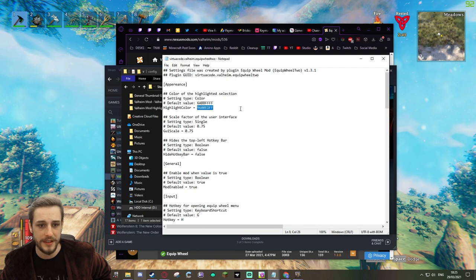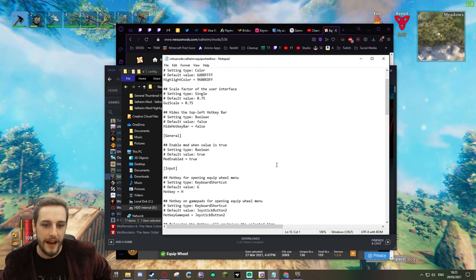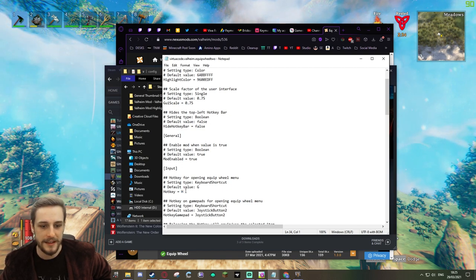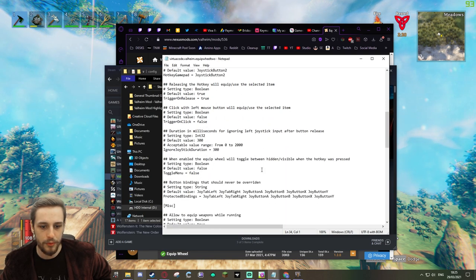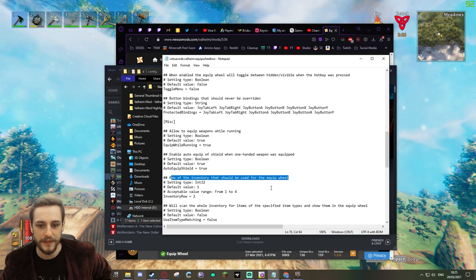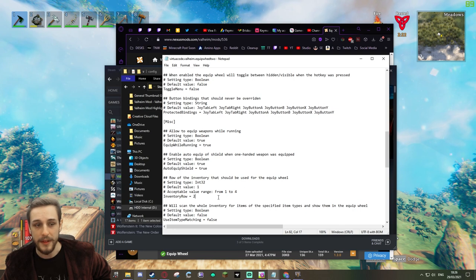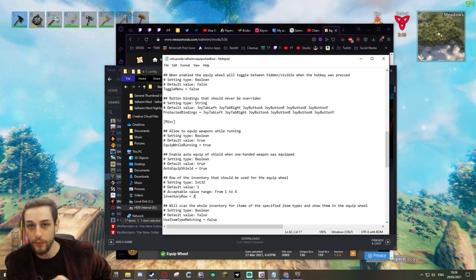One thing I did change was the highlight color, just for fun — why not? We've also changed the hotkey, so they both would have been G by default. In this case, this is now H. And we've changed the row that this will select to row number two — the row of inventory that this should use for the Equip Wheel — so that it's obviously not overlapping and using the same row from your inventory.